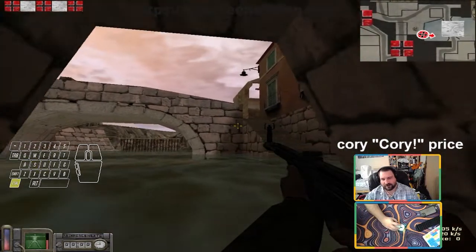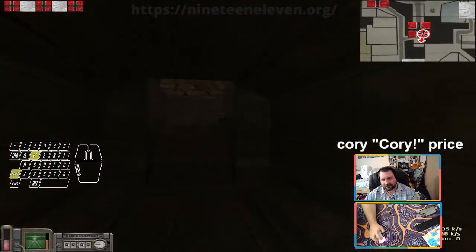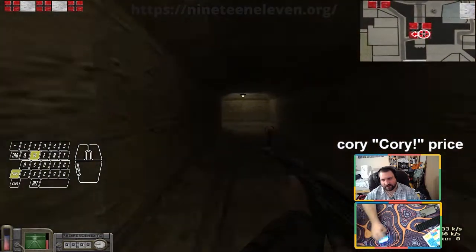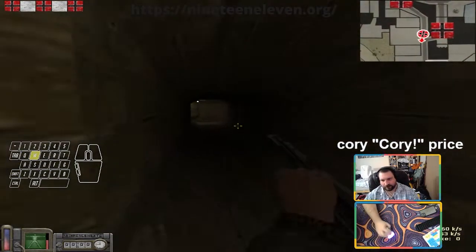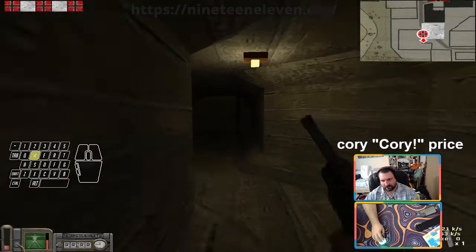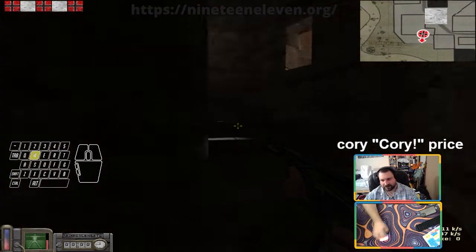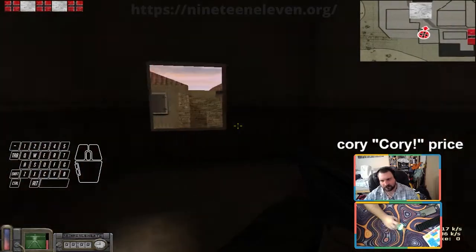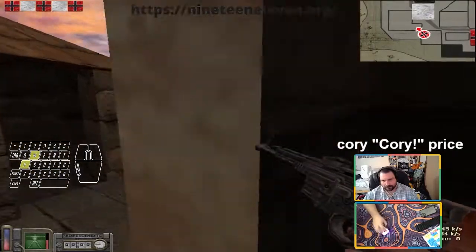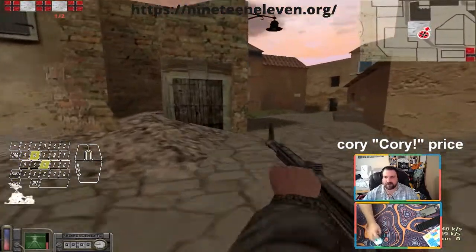If you cap bridge, it's not a bad idea to come over here, especially if the other team controls mid — you can come up through here and peek and kill people. Or you can go down this way all the way to church. They can hear you so you want to jump the pit, then wait for an explosion and pop up the stairs. Chill here and wait to break the double cap. Control the map from mid — that's the key.